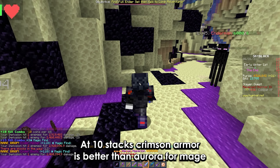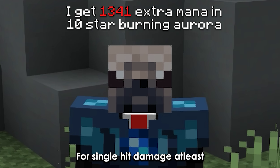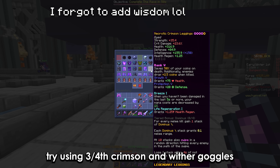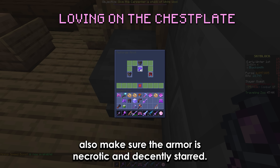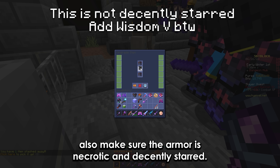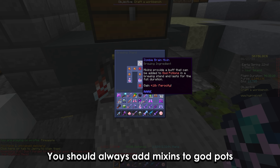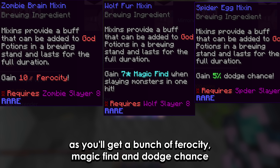At 10 stacks, crimson armor is better than aurora for mage, for singular damage at least. So if you're struggling to one-tap a certain mob, try using 3/4 crimson and wither goggles. Also, make sure the armor is necrotic and decently starred. You should always add mix-ins to god pots, as you'll get a bunch of ferocity, magic find, and dodge chance.